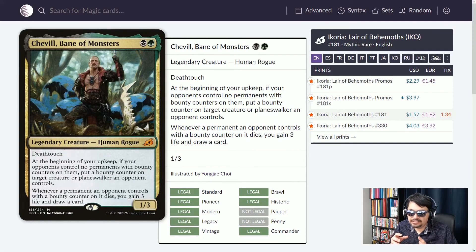And lastly in Golgari colors, we have Sheville, Bane of Monsters — a human rogue 1/3 with deathtouch. At the beginning of your upkeep, if your opponents control no permanents with bounty counters on them, put a bounty counter on target creature or planeswalker an opponent controls. Whenever a permanent an opponent controls with a bounty counter on it dies, you gain 3 life and draw a card. Put bounty counters on things; when they go to the graveyard, gain 3 life and draw a card — rinse and repeat. With a 2 mana cost for this commander, you'll be bringing it back over and over with no problem.